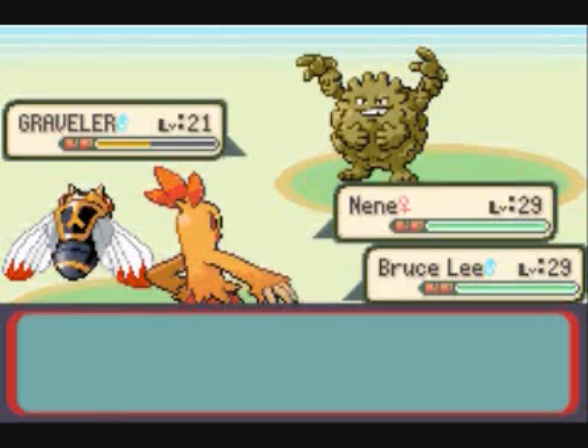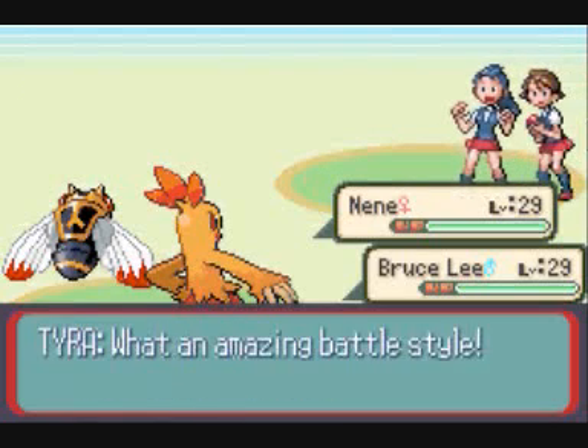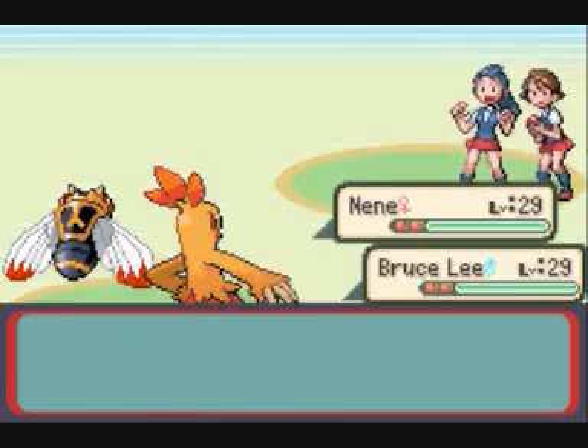As you can see, Bruce Lee easily stomps him with his fighting attack, even though the Fire type would make him weak to Rock and Ground. And now those two are out of the way.